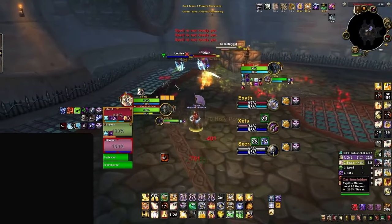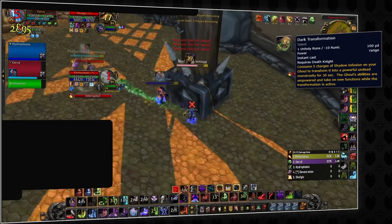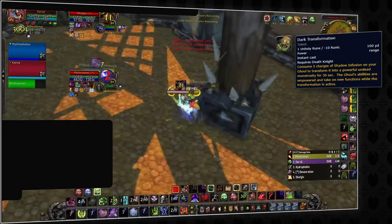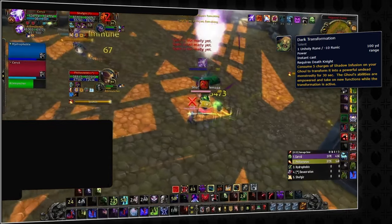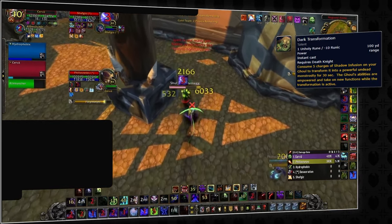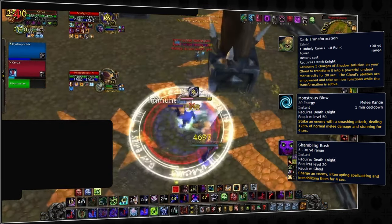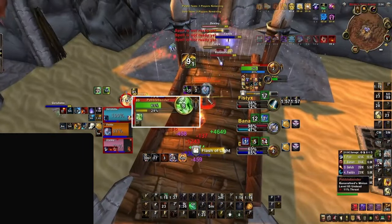Staying with Death Knights, you can also Turn Evil their pet — specifically when Dark Transformation is active. Dark Transformation triggers when the DK builds five stacks of Shadow Infusion from Death Coil, making the pet deal 60% more damage and granting access to Monstrous Blow and Shambling Rush — an additional stun and interrupt. If the pet is empowered and you need to cast, make sure you Turn Evil it first.